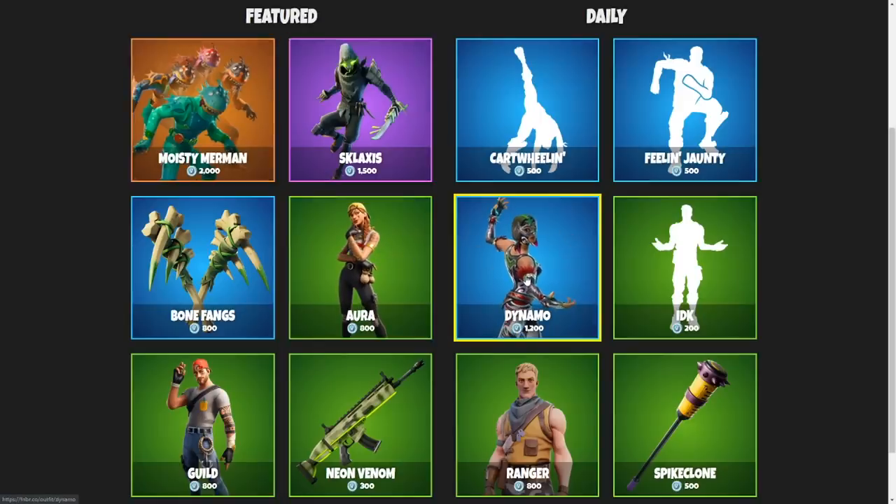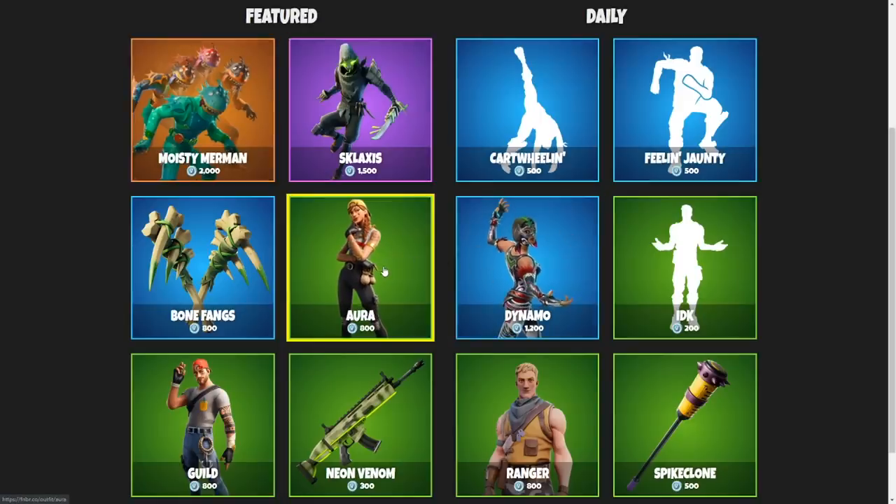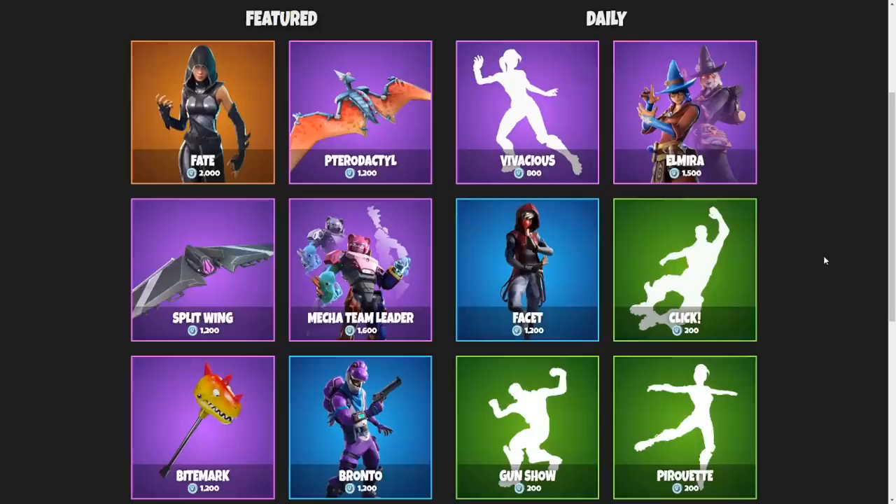I'm not going with the Dynamo, so I'm going to go with the Aura here, guys. This is one of my favorite tryhard skins, and I gotta cop it. For the November 25th item shop, my decision was made easily right away. The Pterodactyl is my favorite glider in this game. I gotta go with it.